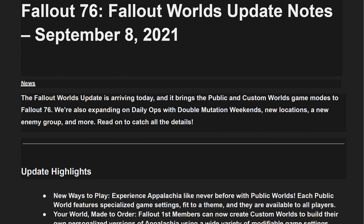Hey fellow Vault-Dwellers, it's AngryTurtle and we just received the patch notes for the Fallout Worlds update. The Fallout Worlds update is arriving today and it brings the public and custom worlds game modes to Fallout 76. We're also expanding on daily ops with double mutation weekends, new locations, a new enemy group and more.